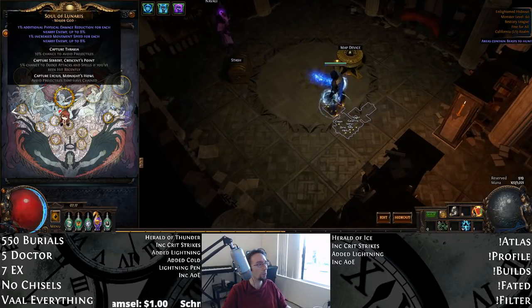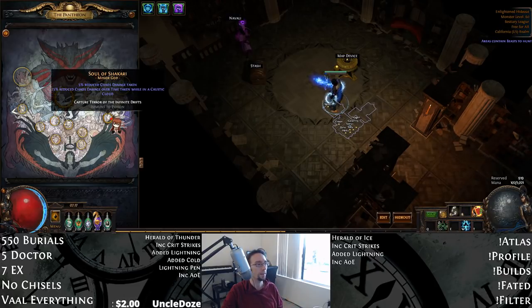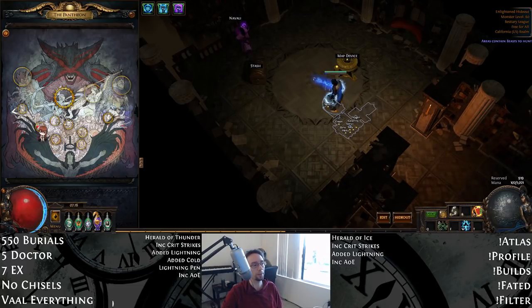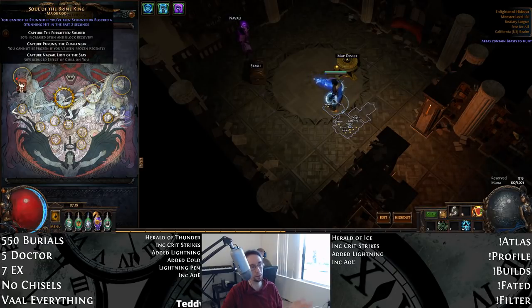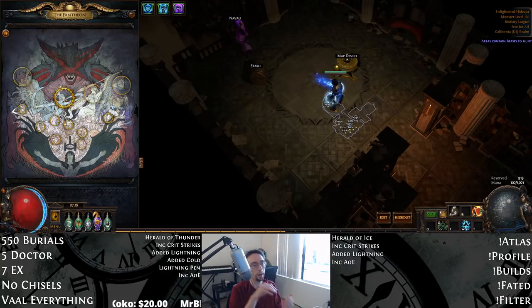For Pantheons, I go Soul of Lunaris, which gives us movement speed and Physical Reduction, which we don't mitigate much elsewhere. Then I go Soul of Chidera to mitigate Chaos Clouds — it's quality of life. The 10% chance to avoid projectiles is super good too, because a lot of times you go to charge in and Chaos Spitters end up KOing you before you get a chance to leech.